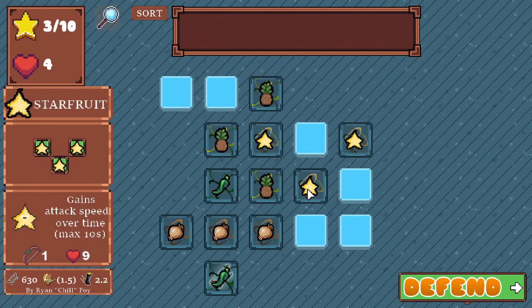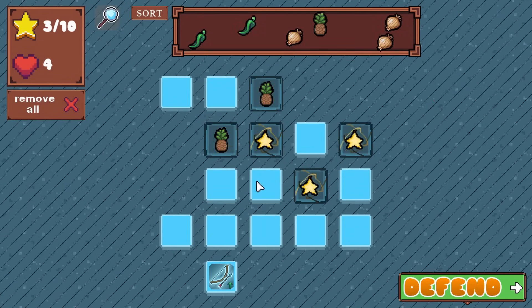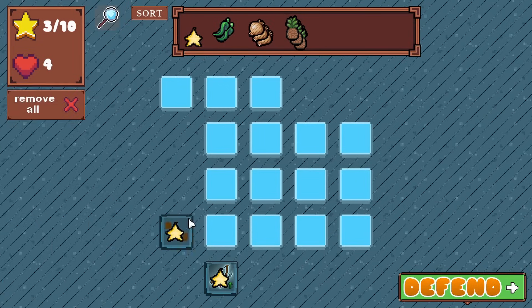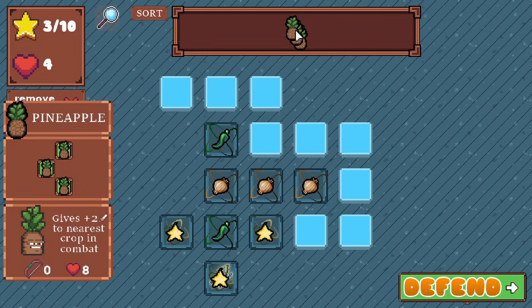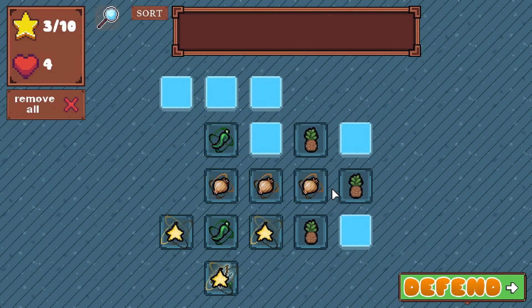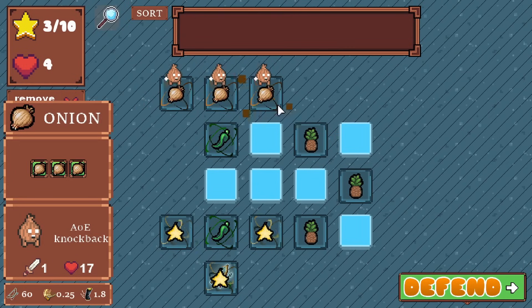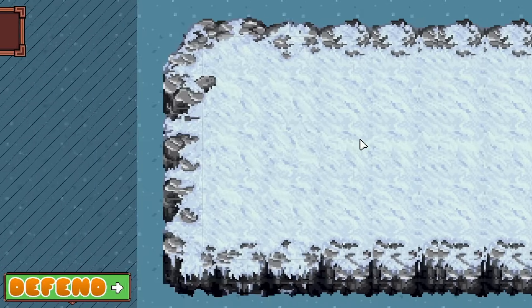I would want unlimited range on starfruit if I'm gonna do it. Let's change everything - there's a removal. Here it's like the perfect spot for it too, and then onion goes pretty well right here. I still wish I could move this around differently or have different orientations - that's what I would like. Yeah, go right here - perfect.